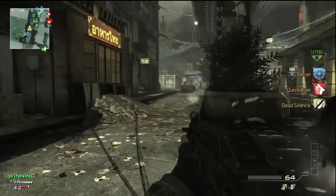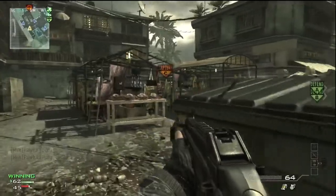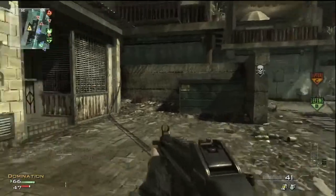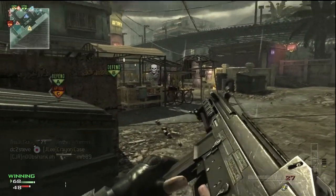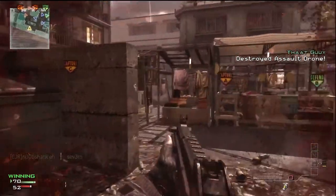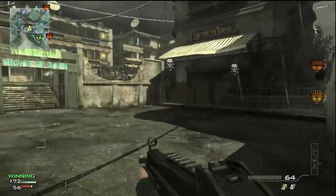The Specialist setup has no lethal kill streaks at all. Instead, you choose three perks that unlock at the two, four, and six kill streak — or one, three, and five if you use Hardened. You pick one perk from each tier to add on top of your existing ones. For example, you could pick Scavenger Pro at two kills, then Hardened to make kill streaks easier, then Assassin Pro at the three or four kill streak, then Steady Aim.